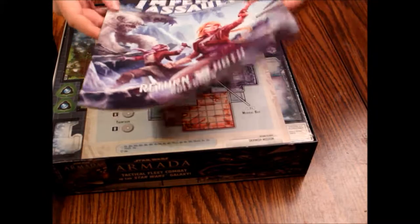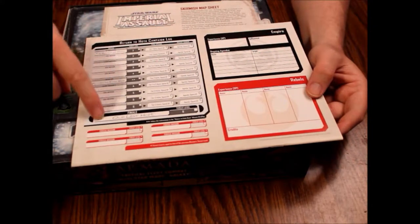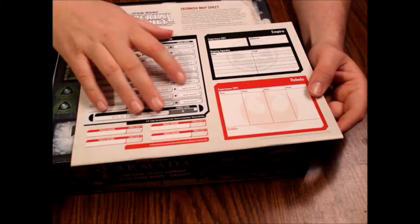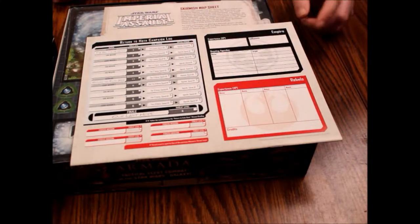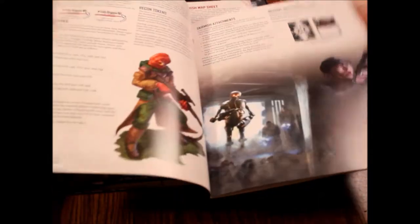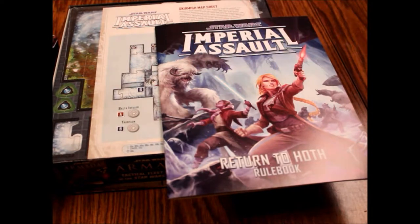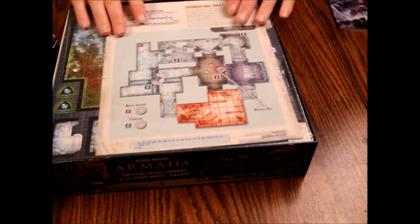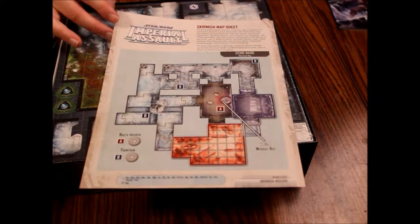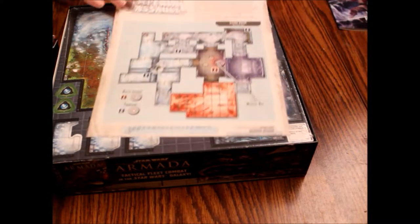So let's look at Return to Hoth. Here's the rulebook, nice and thick. On the back we've got the campaign log. They do give you permission to photocopy this for reference, so you don't have to keep scribbling on it, and you can play the campaign multiple times with different characters. The rulebook is in color and has all the map layouts. The art in this game is really, really good — a lot of painting-looking things that would actually make really cool posters.